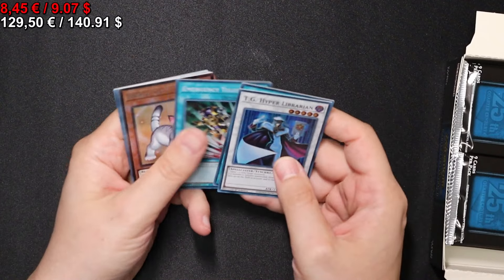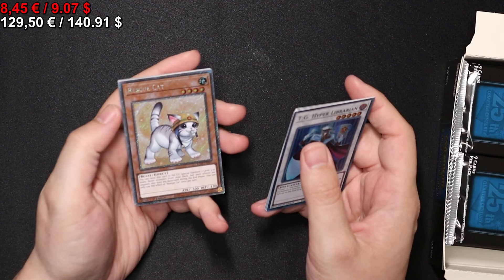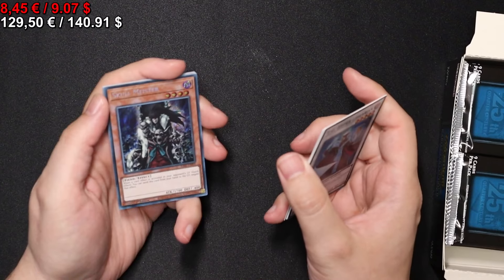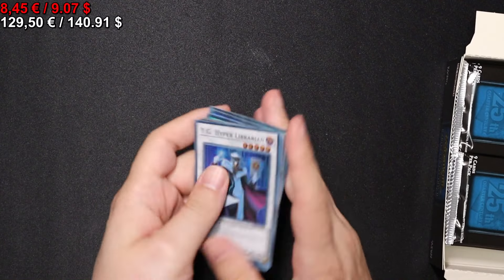Onto the next one we go. With a Rescue Cat in the Prismatic Secret Rare — was it Platinum Secret Rare? I think it was Prismatic. Don't confuse me. Skull Meister in Secret Rare. And that's it here.